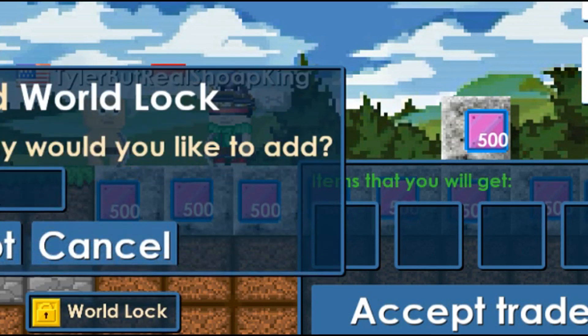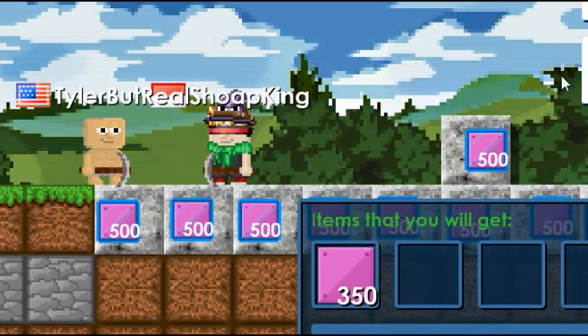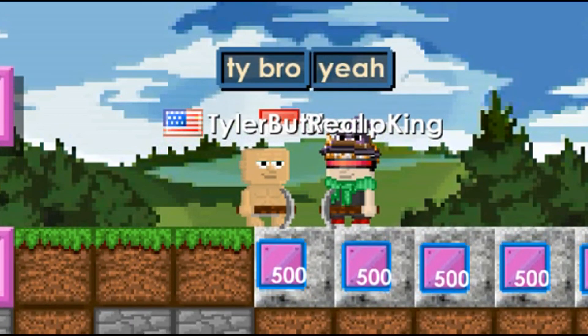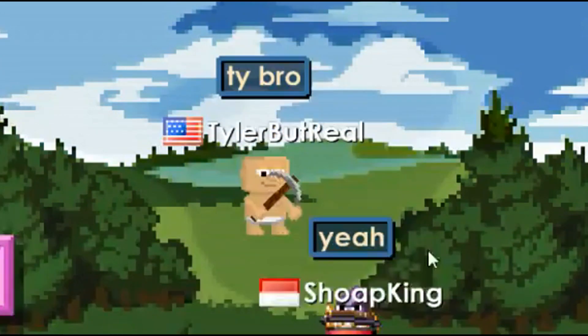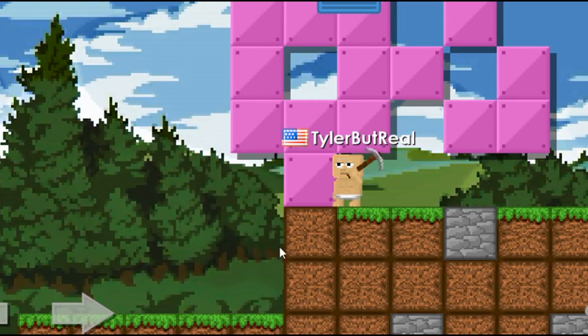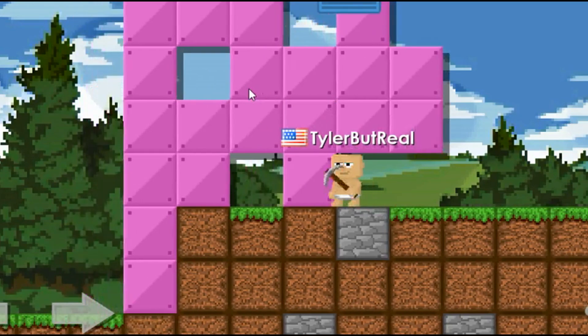It's really difficult to trade, honestly. So I'm gonna put up a world lock — is it 350? Thank you bro, I appreciate it. So I'm gonna be placing pink metal panels — I guess I'm just gonna place this all over the place. We got a good reach, I'm not gonna lie. Can I place it myself? No, it's very unfortunate.